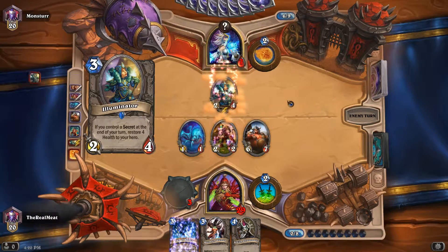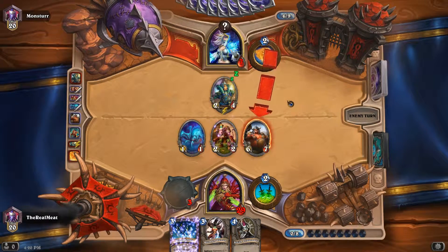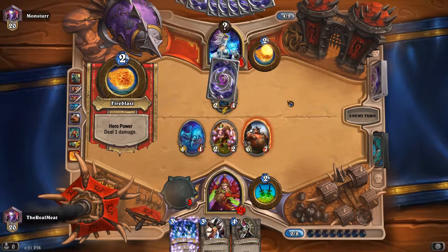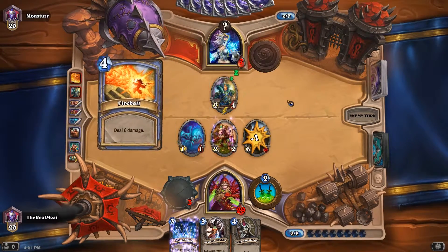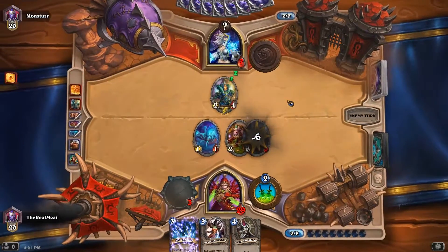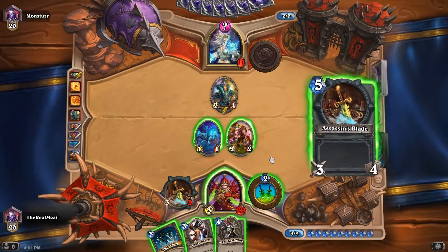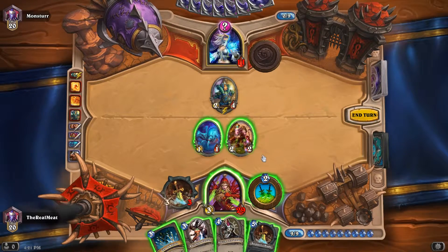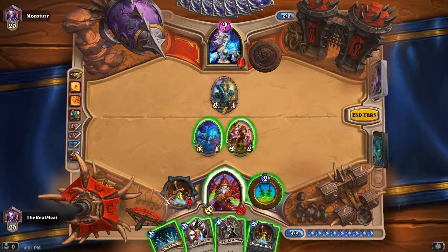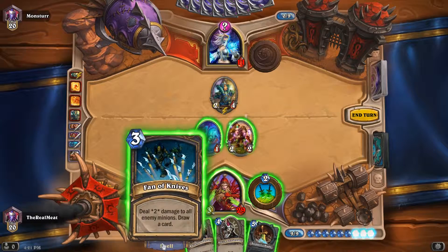Embrace the Light. Of course. We're making him burn through cards here, but he's getting health back — which is so friggin annoying. We need to deal with this illuminator I think. Or am I really stupid and we could possibly get lethal on him? I'm trying to think here.